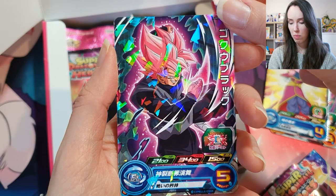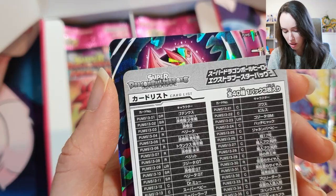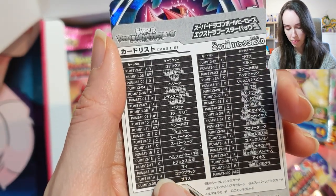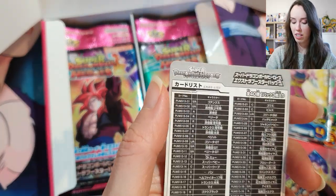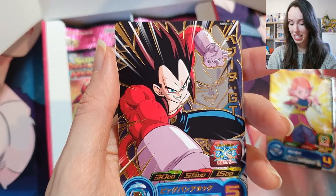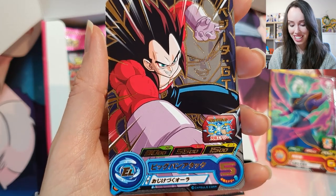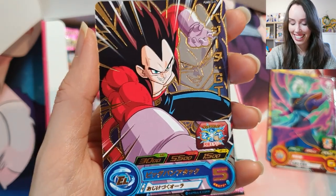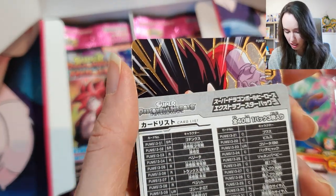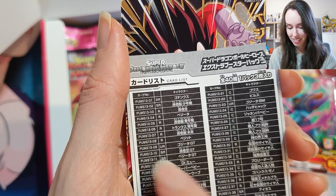I think when it's this type of foiling, it's just a rare. Let me double check — the code is 1319. Yep, it's a rare. So I hope that's helpful for you guys because it took me a while to figure that out. Another Supreme Kai of Time, another Zamasu. Nice — an SS Vegeta. Let me check: code 1311 — SR. Beautiful. Vegeta GT. Lovely — that is sick. We've got a beautiful Mai, ready for action. Android 17. An SS3 Trunks.